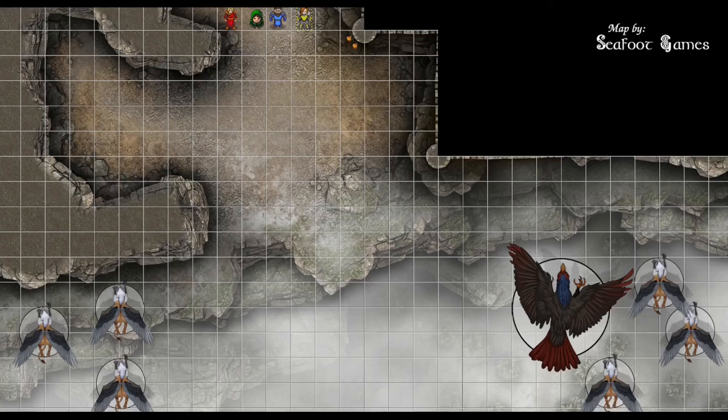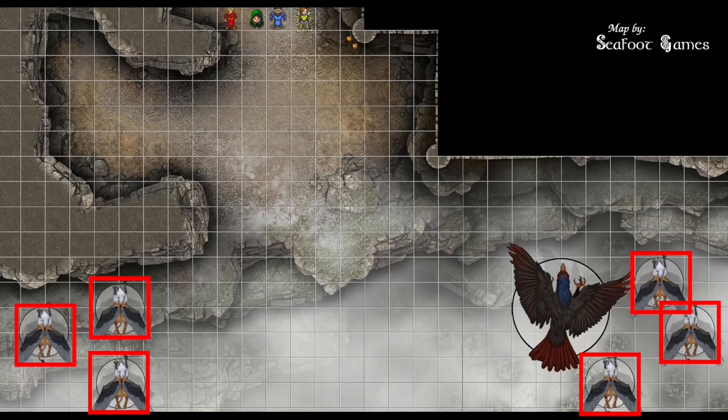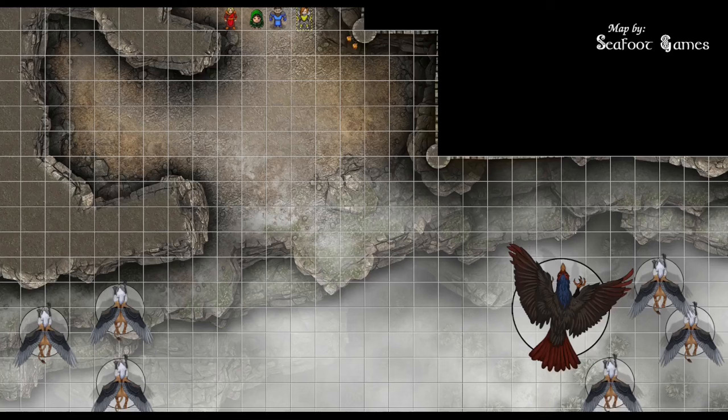This encounter is on the side of the mountain as the adventurers make their way up a cliff face to a castle built on the side of it. While they do, they get attacked by a variety of flying creatures: a roc and six griffins. Griffins have a fly speed of 80, multi-attack with beak and claws, and passive perception of 15. The roc has a fly speed of 120, multi-attack with beak and talons, passive perception of 14, but advantage on perception checks relying on sight bumps that to 19.